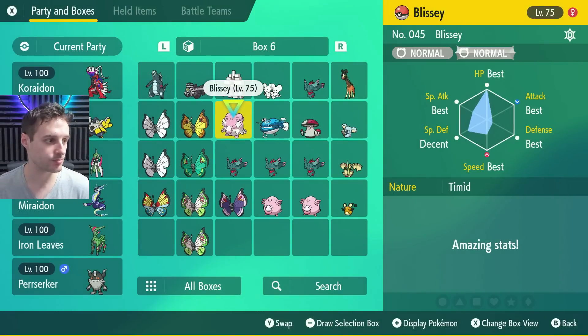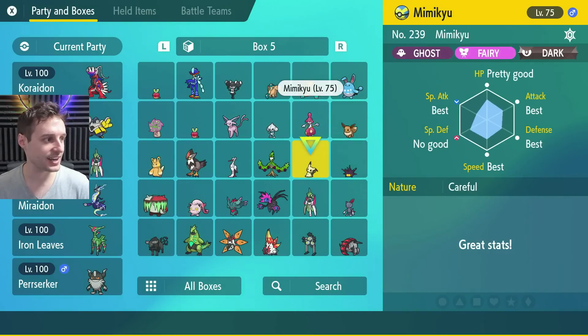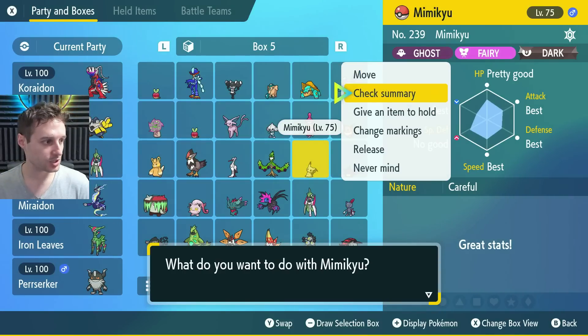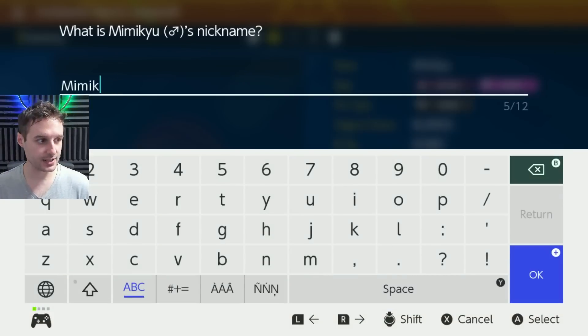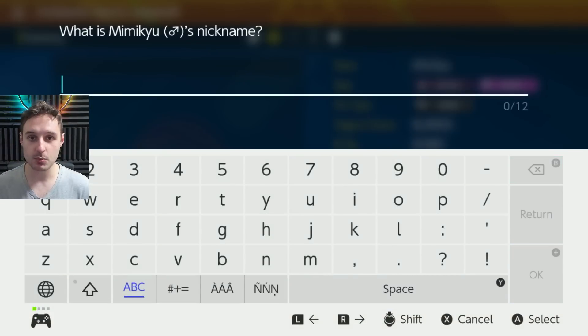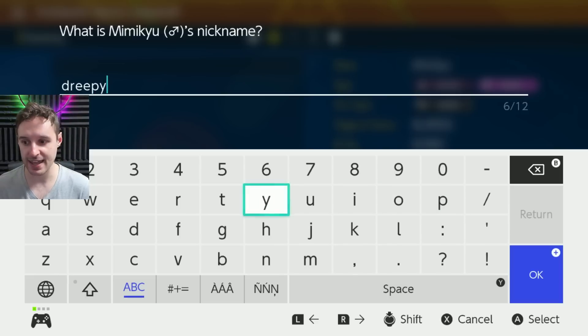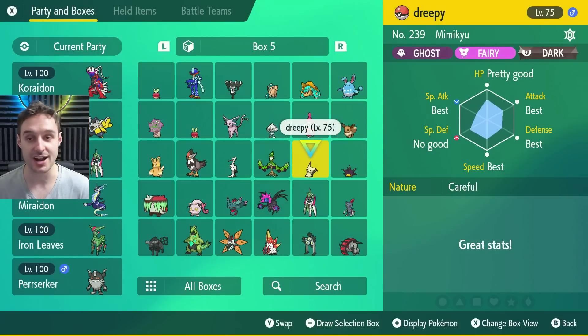Go into your boxes and make sure you have a nice box of Pokemon you don't need, that you don't care about, that you're willing to trade away. We're going to check the summary on a Mimikyu and hit X to change its nickname. We're going to give it the nickname of the Pokemon we want, all lowercase. Let's do Dreepy — spell it like this, all lowercase. Hit plus, and now your Mimikyu is ready to be traded for a shiny Dreepy.